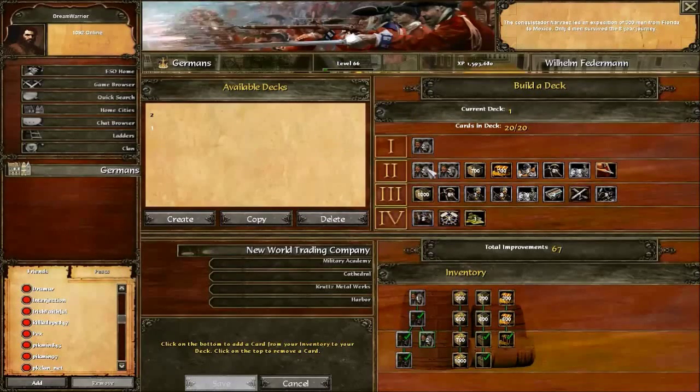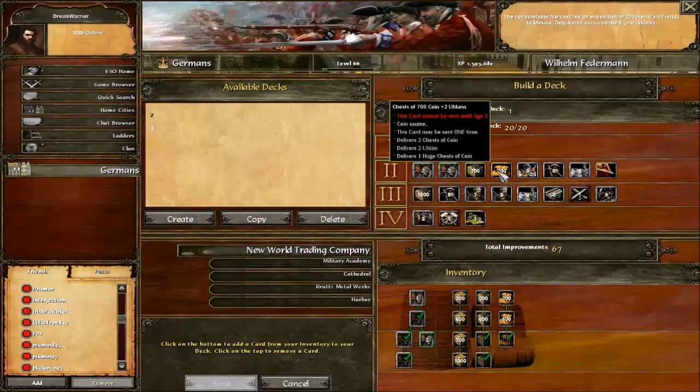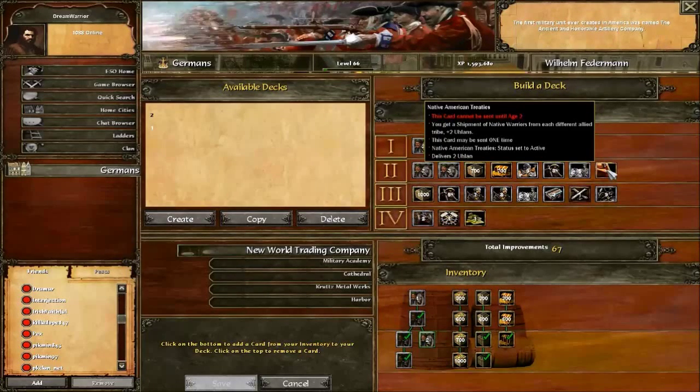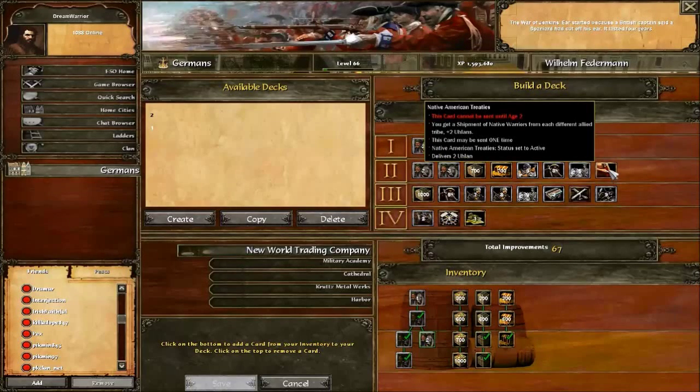You're going to want all these cards: two settler wagons and three settler wagons are necessary. 700 wood is a must. 700 gold is up to you — I send that if I want an edge. Three doppelsoldners — I prefer you have that because if they send cav, three dops will kill them all. You're probably wondering why I have a Native American treaty. My answer is: when I'm doing crossbow, instead of switching to another line, I can build a native post, make cav from there, and get bison. So it's a win-win — you send that, you get a bunch of cav.